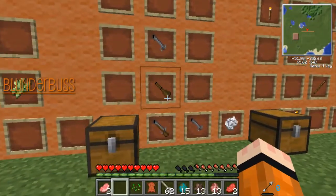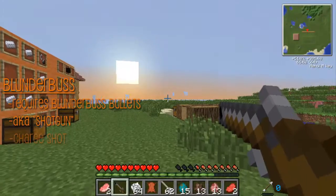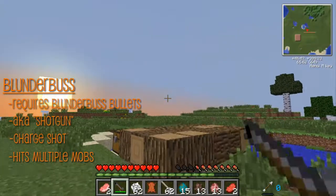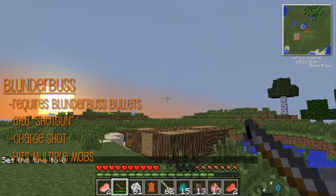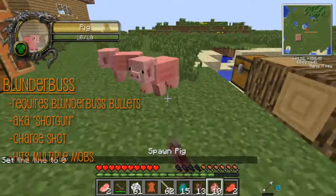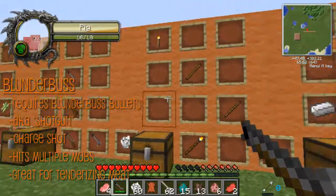Next is the blunderbuss. It's almost like the musket, except it uses different bullets. It's basically a shotgun. So you charge it up and you can shoot multiple things at once — like ten bullets came out. Let me zoom in. I'll spawn just as many piggies and we'll blunderbuss the heck out of them — bam. The others didn't die, probably because the other ones blocked the bullets. Pig meat!